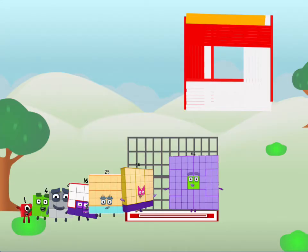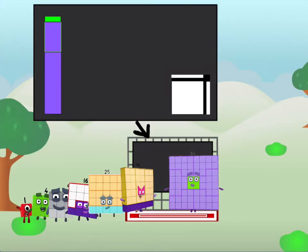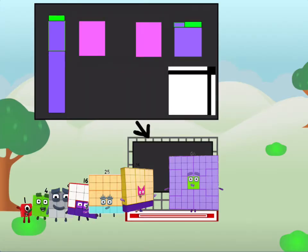There you are. This way, I've got so much to show you. I am 64, and I can be a strong square, a chessboard, a super rectangle, eight octoblox, or even a super cube.